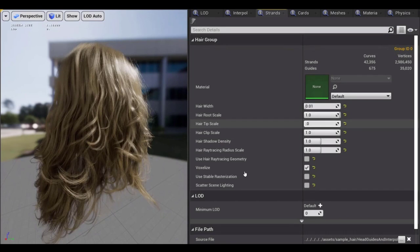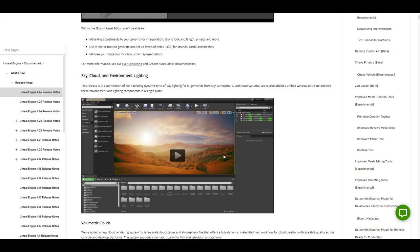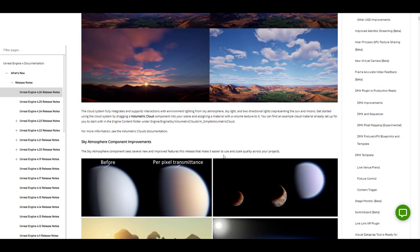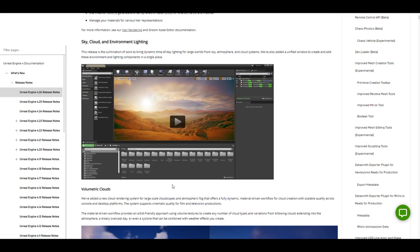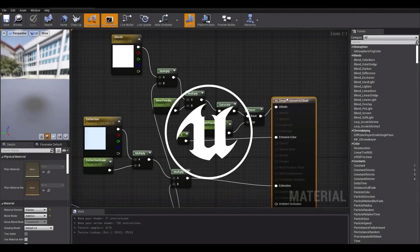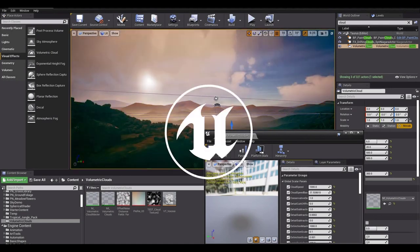Moving forward, there are sky, cloud, and environment lighting updates. This comes with volumetric clouds, sky atmosphere components, and also real-time sky light capture. If you want to stylize your scene, get realistic clouds, a realistic sky, or do environment lighting, you're definitely going to find this quite interesting.